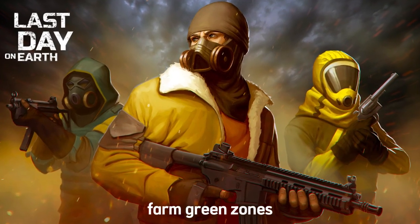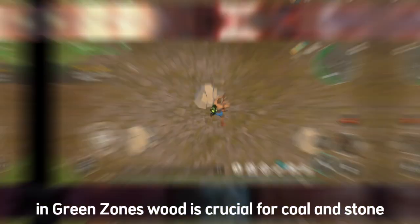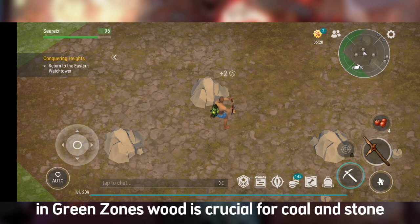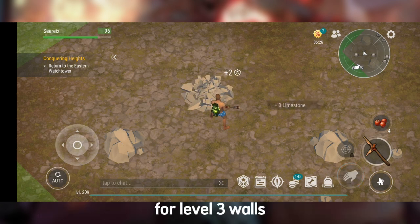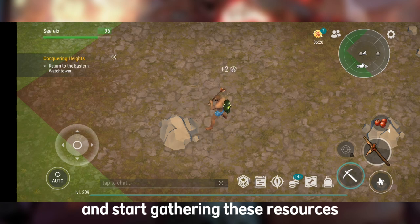Tip 1: Farm green zones. As a beginner, farm wood and stone in green zones. Wood is crucial for coal and stone for level 3 walls. Grab a low-tier melee weapon and some berries and start gathering these resources.